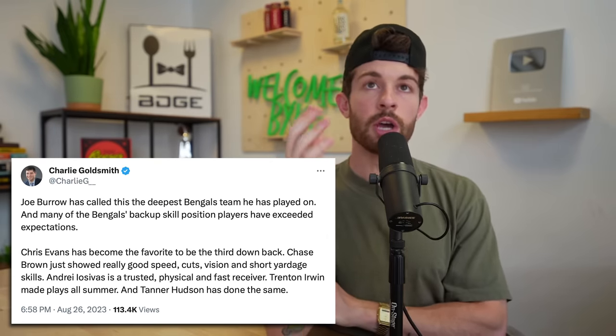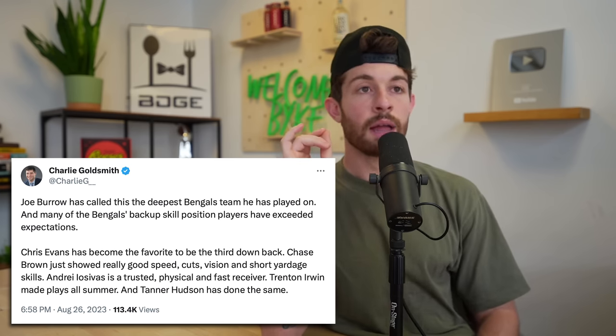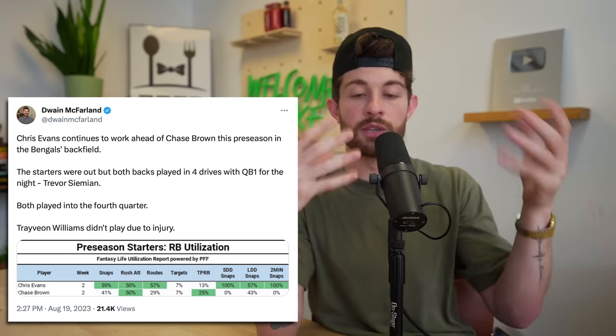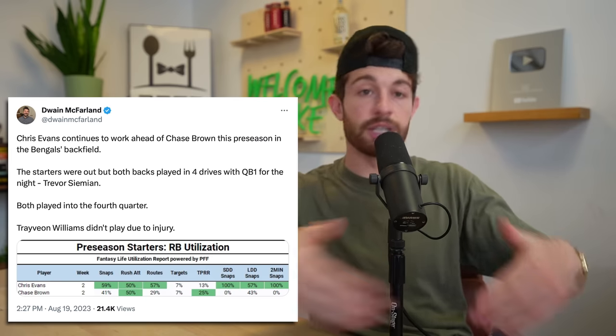The last guy on this list before the dynasty bonus player is Chris Evans, the running back for the Cincinnati Bengals who returned to practice after being out for a bit. He has supposedly locked up the third down role behind Joe Mixon. The Bengals don't trust Mixon on third downs, and Samaje Perine had an extremely useful role as the third down back. If Chris Evans is decent, he can fill that similar role. And similar to Perine, if Mixon gets hurt — Mixon seems to miss a chunk of games each year — whatever running back gets inserted into that workhorse role ends up as a top 15 fantasy back for the week. Stash him and see what happens.